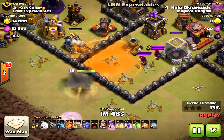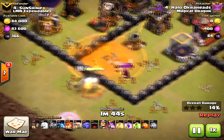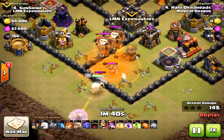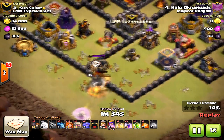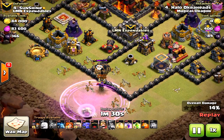It takes down the gold storage just like last time, and because it shifted over to the wizards - after it hits the wizards it doesn't hit the barbarian or the loons. It hits the wall and then doesn't lock on until it's too late. I didn't want to use a rage because I wanted to save it for the end, so I lost the queen.